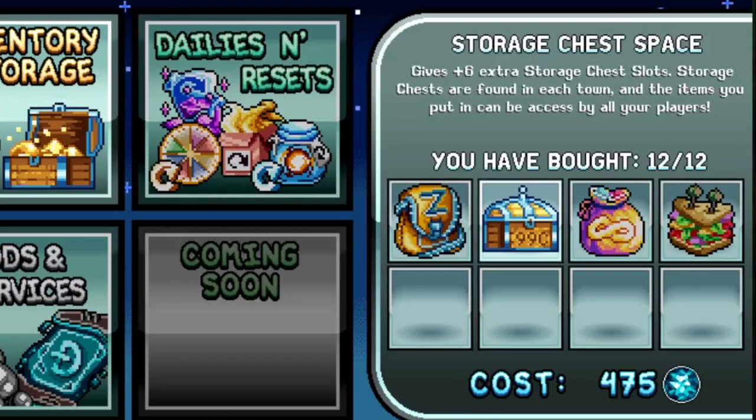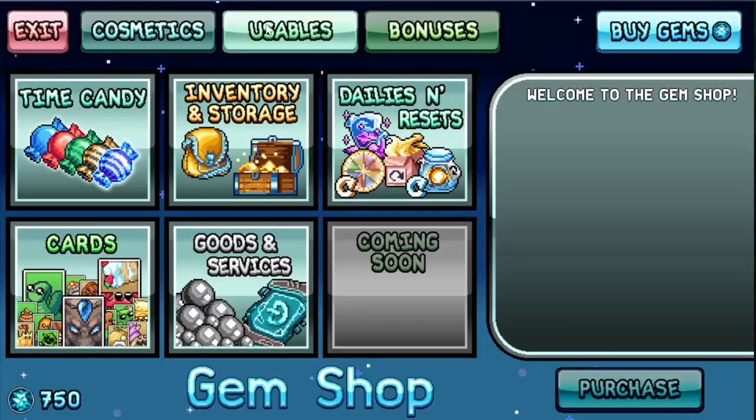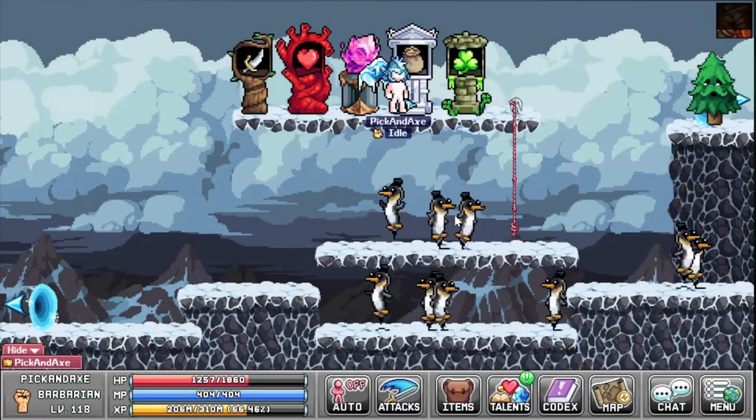What you want to buy in 10 seconds: inventory slot, extra card slot, infinity hammer, 3D printer — then the rest is up to you depending on what you focus on. Hello, welcome to the video. In this video we're going to talk about the gem shop.